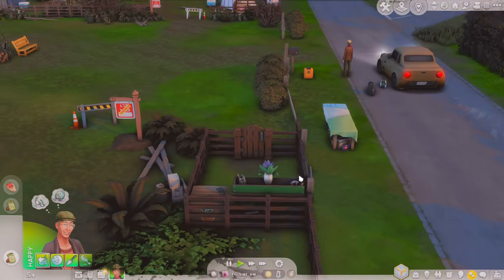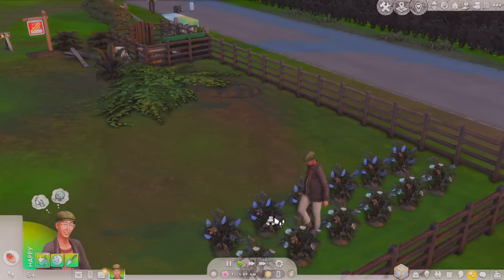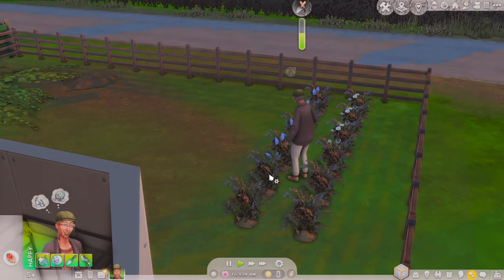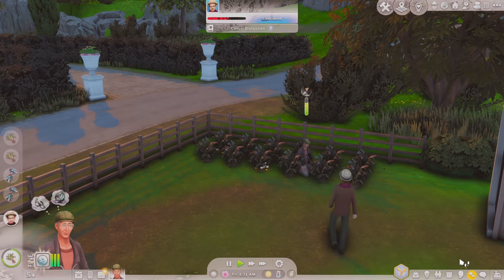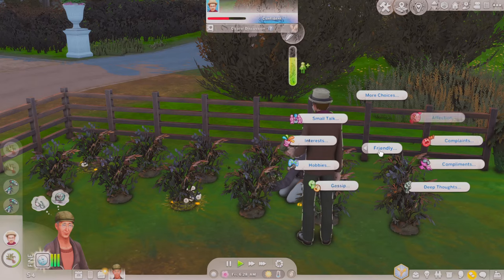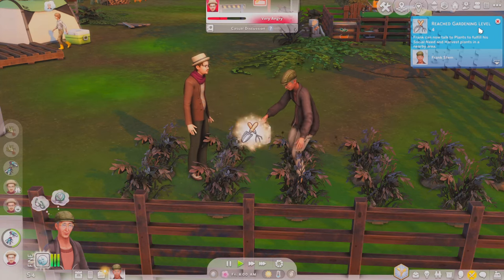Any more bluebells? Also, I'm going to get mushrooms so we can fertilize our flowers with them. There's another one here. He's getting tired and his social is going down. I'm going to buy another bush because I have no idea where Frank's bush went. I need him to come and fertilize these before they bloom — but it's too late. He can still do it though. I need to make a few more — so we have four now. Maybe I can make another two before I start the sale. Frank has reached gardening level four. He can now talk to plants to fulfill his social needs — which is perfect.